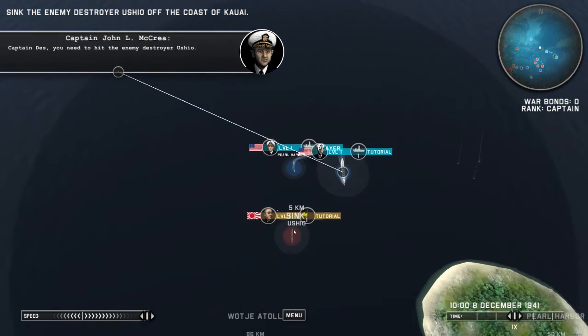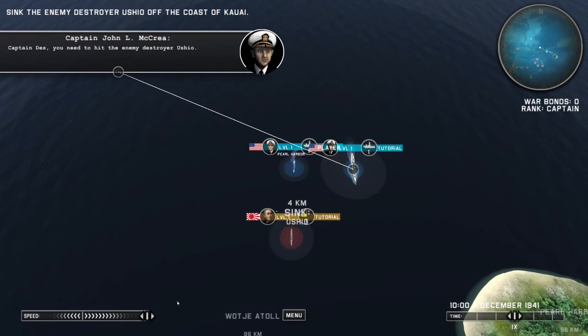So this is kind of like the overview mode. Here's my ship at Pearl Harbor, and here is the world map. I believe the goal of the game is to conquer all of these areas, which would probably take a lot of time, but I think you can capture certain ports and get more ships added to your fleet. So let's go ahead and go over here.